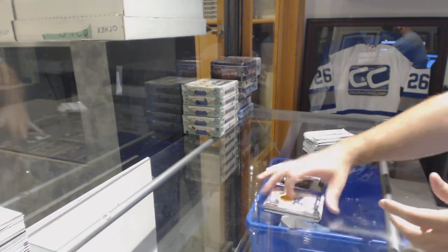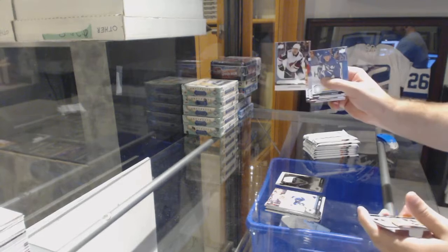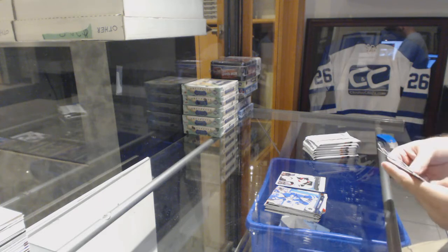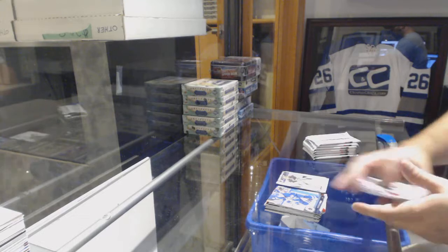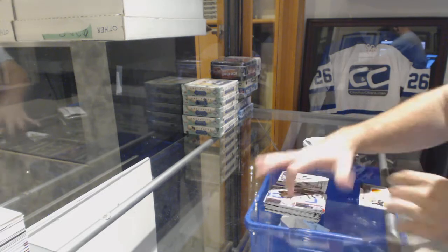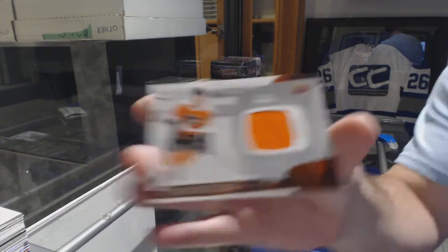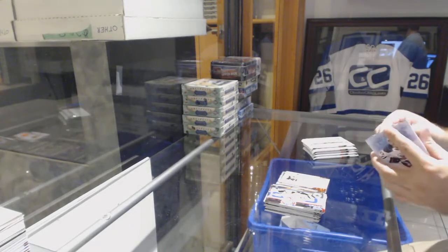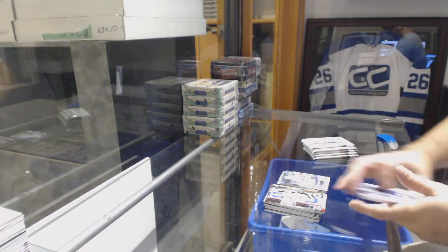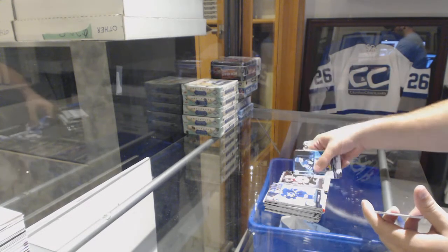Tucker Pullman for the Winnipeg Jets portraits rookies. Kyle Capobianco young guns for the Coyotes. Marc-Andre Fleury for the Golden Knights — peachy updates. For the Flyers, rookie materials jersey of Robert Haig. Canvas of Victor Hedman for the Tampa Bay Lightning.